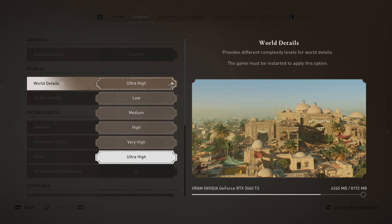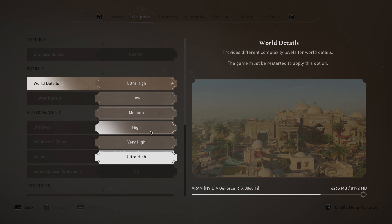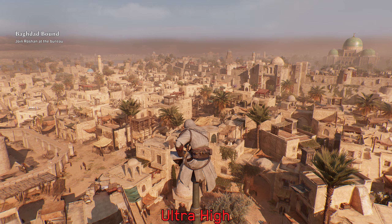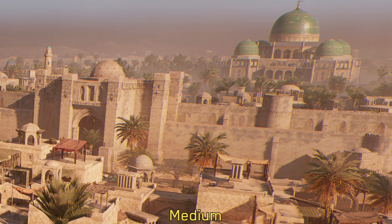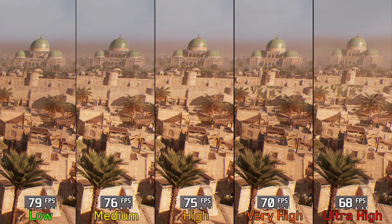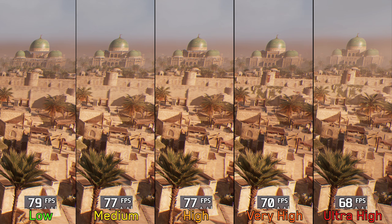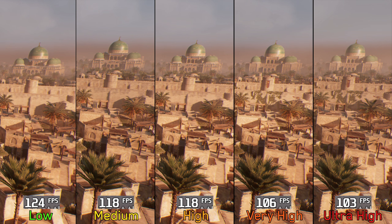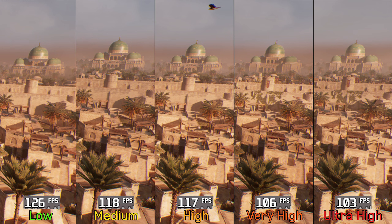Next we have world details, which controls the geometric level of detail. With higher options, we get more geometry and more visible objects at distance. Performance-wise, when GPU bound, going from low to medium costs 3%, to high 5%, very high 11%, and ultra high 13%. When CPU bound, the gap is larger: from low to medium and high costs 7%, to very high 15%, and to ultra high 18%. I recommend high for this setting.